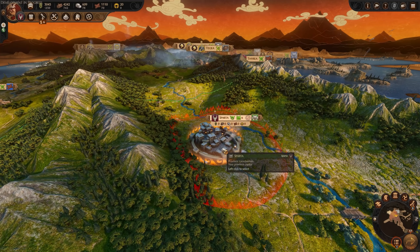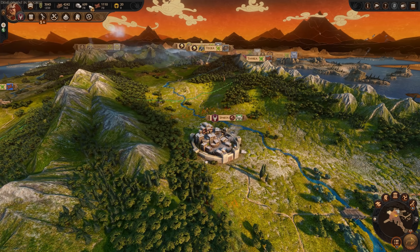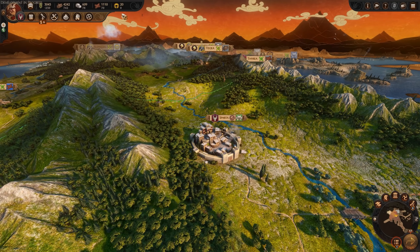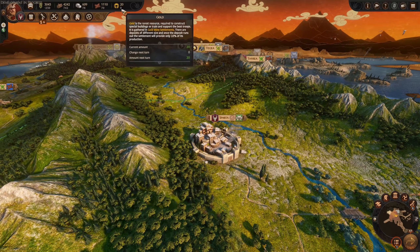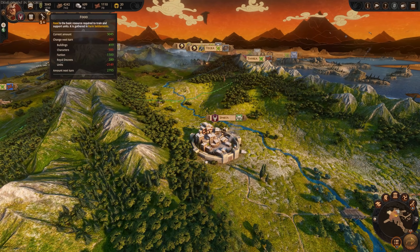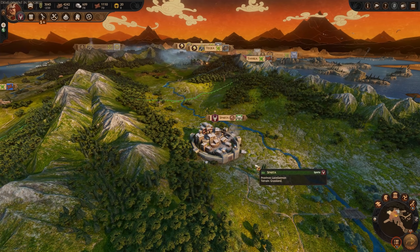Now to the campaign map itself, where we've got a fairly big change to resources. Normally we only have one currency, which is typically gold. But now we've got five different resources to manage: gold, bronze, stone, wood, and food. We need to get an income of all these things per turn, whether through buildings or through trade, and different materials will be used for different things.